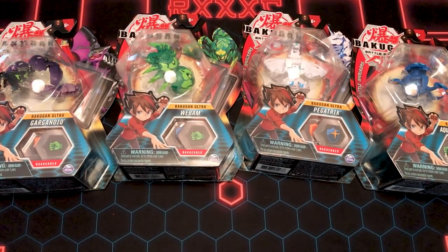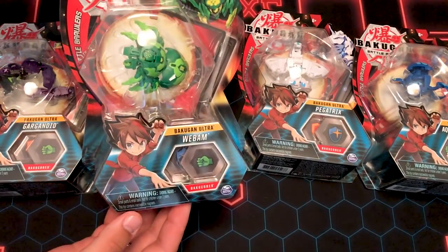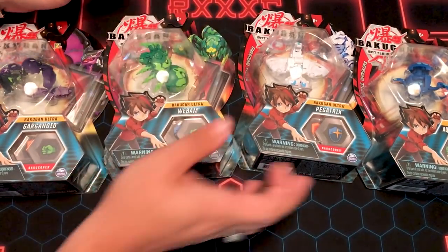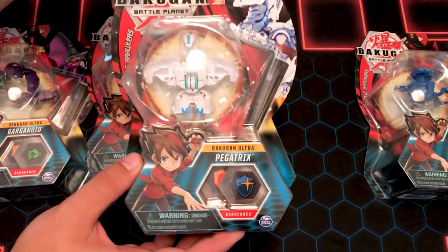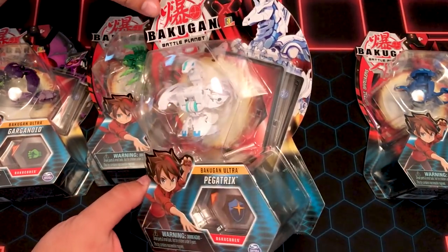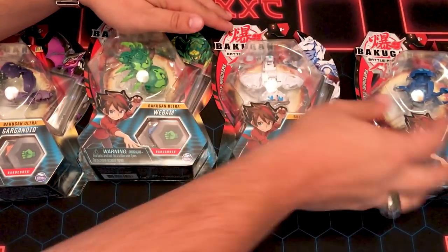Wave 4 is cool because we get a lot of Bakugan that we haven't seen before, or molds of Bakugan we haven't seen before. In particular WebM, which is what we're all most excited for. I'm excited for this but I'm more excited for the Aquas version whenever that's coming out. I think it's coming out in a three-pack because I saw it in the case at Momocon and I got really excited, but I'm happy to have this.